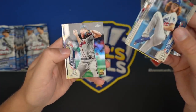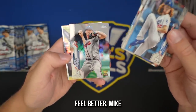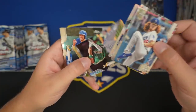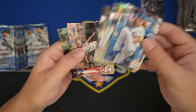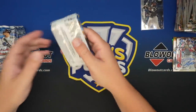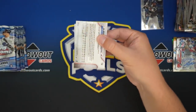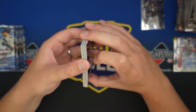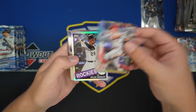Austin Riley, Freshman Flash Lux, Soroka Refractor — oh, he just tore his Achilles, really sad news, one of the best young pitchers in baseball. Matt Chapman, Yamamoto. Got a Bichette on the back there, very nice. We do have a hit in this pack.